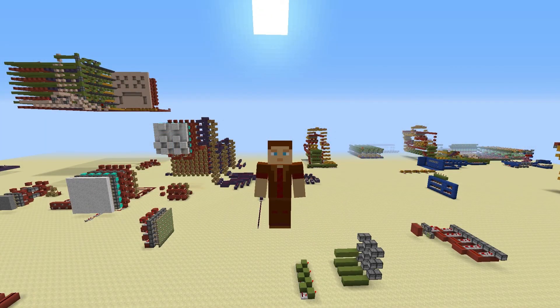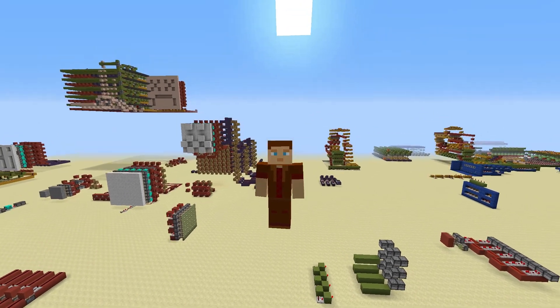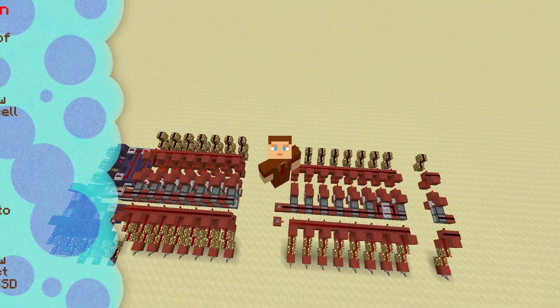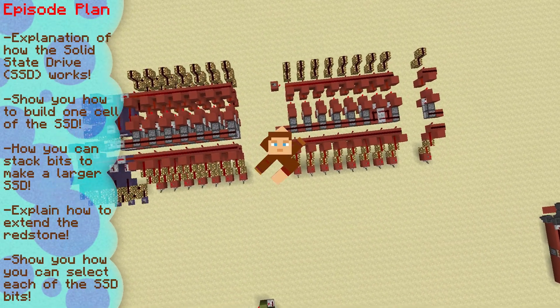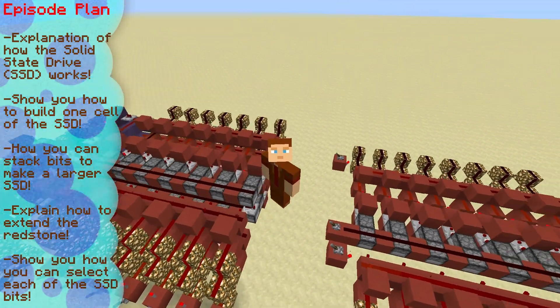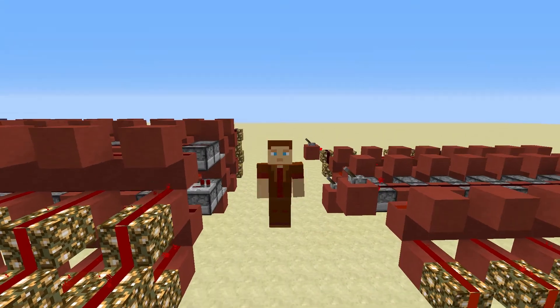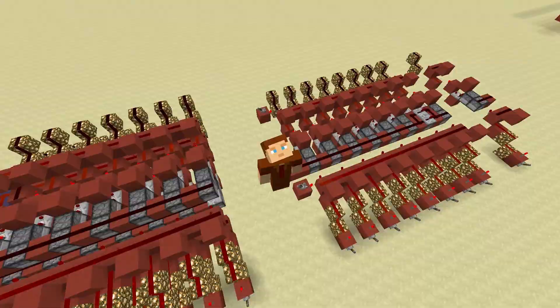Hello everybody and welcome back to another redstone tutorial. What we're going to be doing is compacting redstone to make it really fast, super efficient and pretty awesome. Today we're going to be having a look at this solid state drive. It works exactly the same as RAM and you can use it for RAM, and it works exactly the same as a hard drive, but it has no pistons, so technically it is a solid state drive.